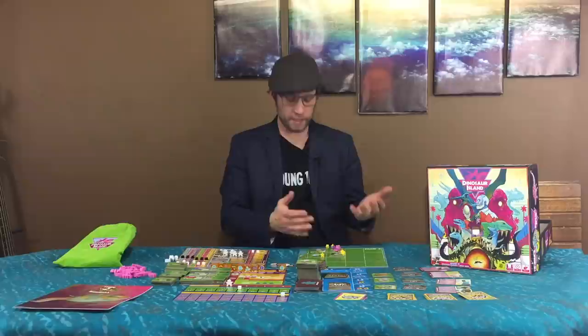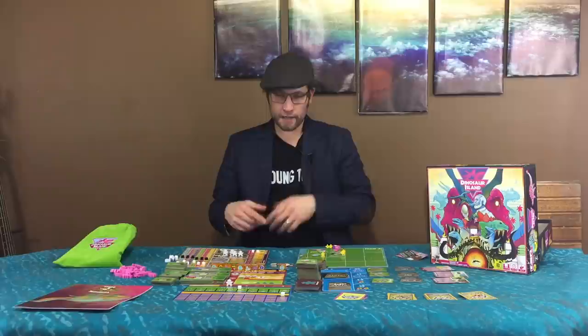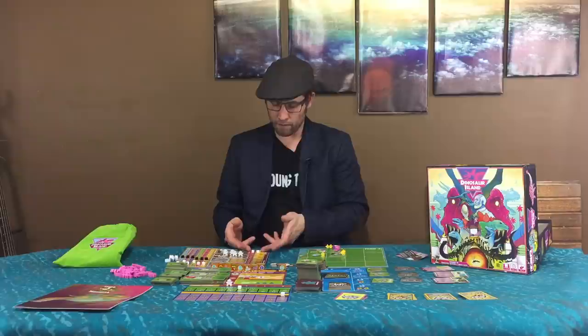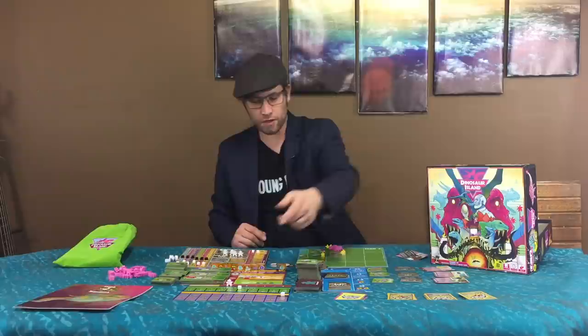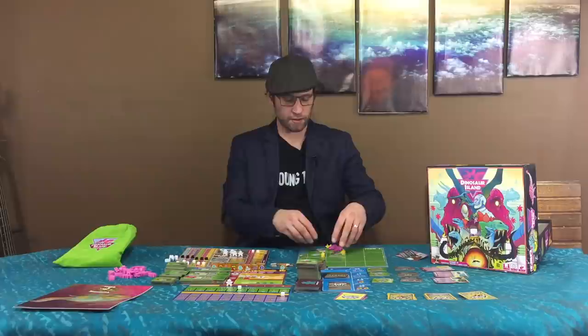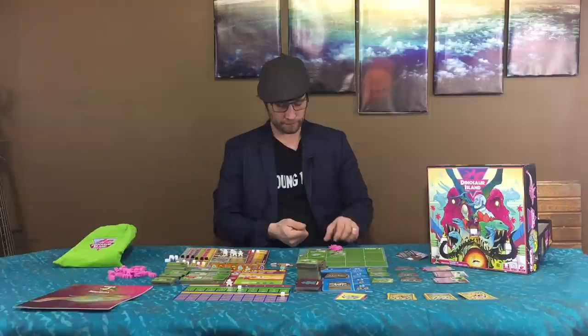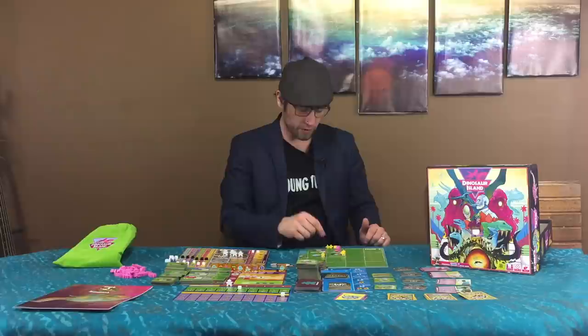Once everyone's done their park phase, they collect one dollar for everybody that went into their park — visitors still in line give you no money. Before you claim victory points, depending on your threat level, visitors are going to get eaten. If your threat exceeds your security, the difference determines how many visitors get eaten, and hooligans are always the last to go. You lose one victory point for every visitor eaten, and eaten visitors can't give you victory points or money. Then you claim a victory point for every remaining visitor in your park, though hooligans give neither victory points nor money.